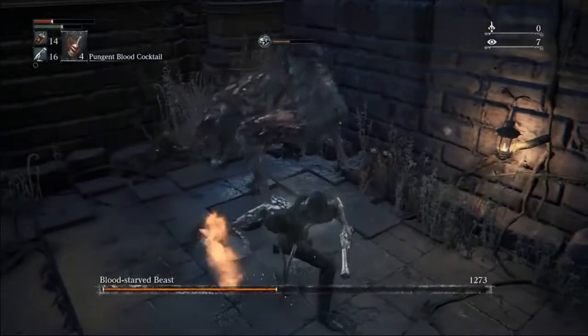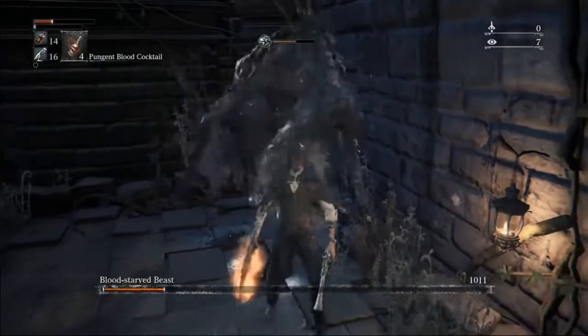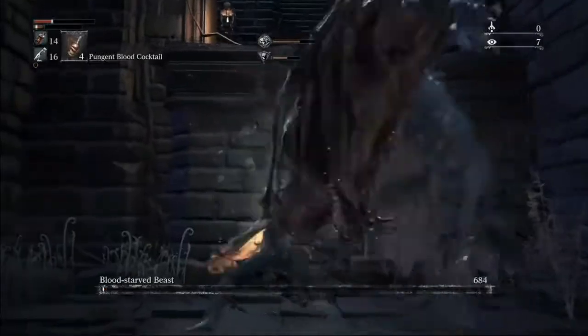BSB as usual, but one thing to note: since we have 25 strength, instead of doing the last two backstabs, you can just do a 1-2-3. Usually in this fight I had messed up.